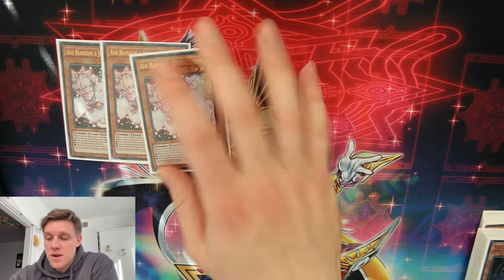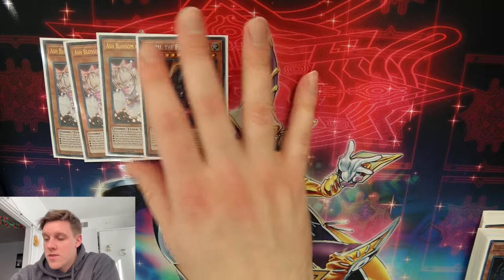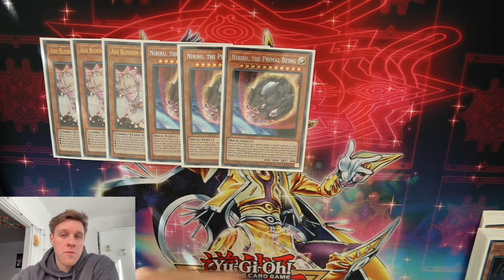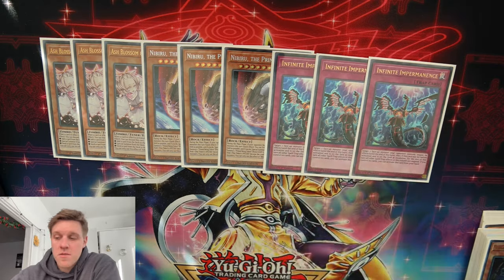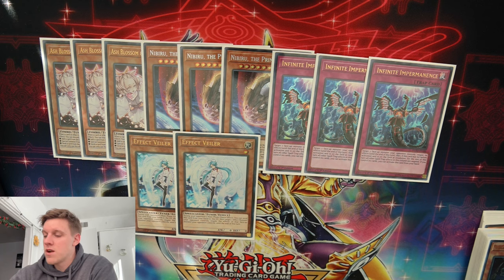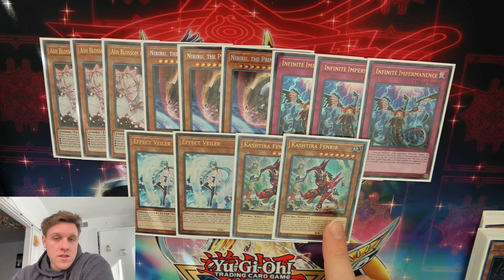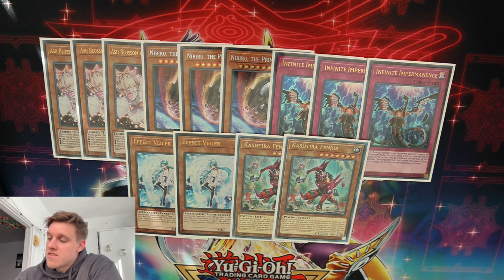The non-engine is going to be a lot of hand traps, because we're going to be doing a lot of drawing. Not only do we have Blackbeard draws like in normal Plunder, but we also have Guardian Chimera draws off of follow-up Chimera Fusion. We want to draw on our opponent's turn and be able to use whatever we draw. So we're going heavy on hand traps: three Ash, three Nib, three Imperm — even if you draw Imperm you can't use it immediately but it's still so good — and two Effect Veilers. These are the best four hand traps in this format.